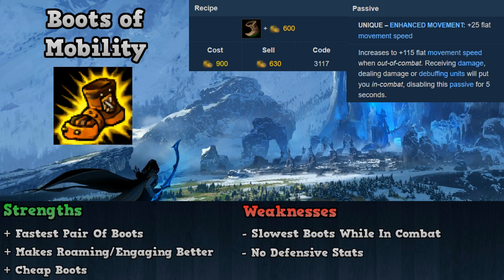Next is Boots of Mobility, which costs 900 gold and gives 25 base movement speed, increased to 115 movement speed when out of combat for at least 5 seconds. Boots of Mobility's best strength is its raw movement speed it can provide when out of combat, which is 60 higher than any other boots on this list. This extra movement speed is especially useful for champions who like to roam and who need to initiate teamfights and catch up to enemies.